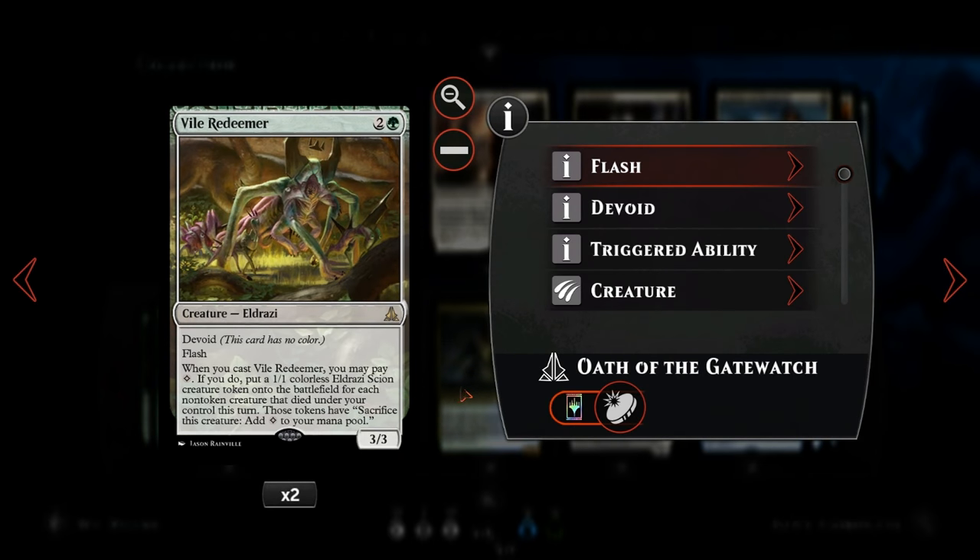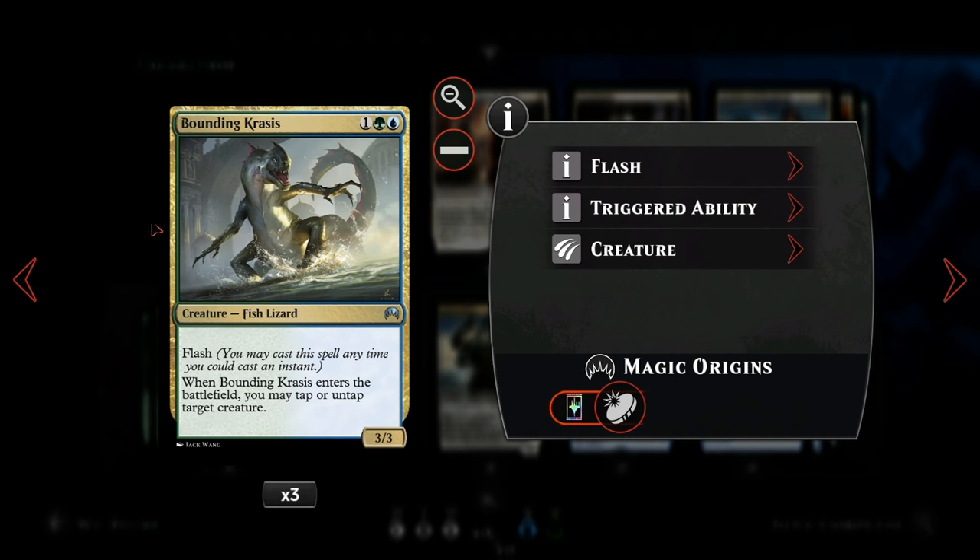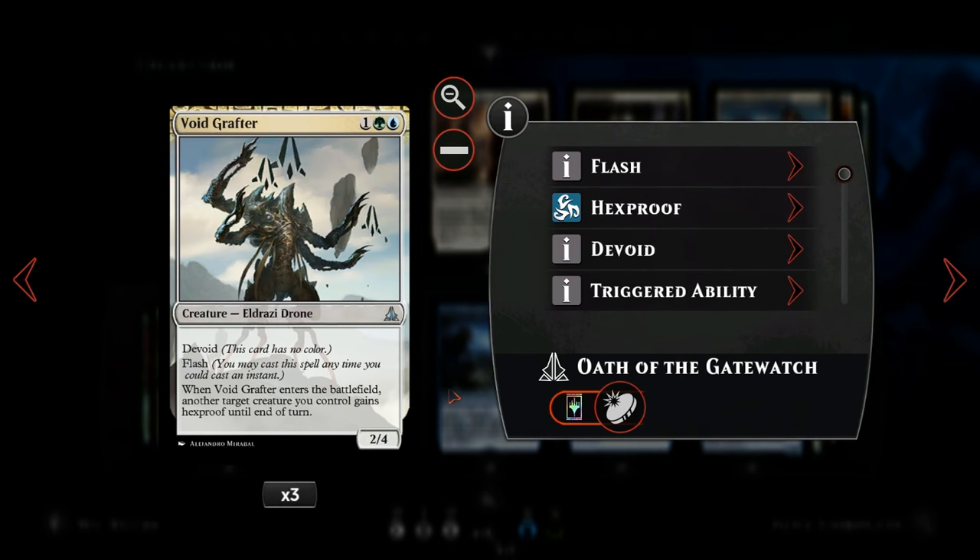Then we have Vile Redeemer, basically just a 3-mana 3/3 with flash since we don't have colorless mana for the ability, so it's not a big loss. By far the best flash creature at 3 mana is Bounding Krasis, a 3/3 that when it comes into play lets us tap or untap target creature, so pretty versatile. We also have Void Grafter, a 3-mana 2/4 with flash — when it comes into play, target creature we control gains hexproof until end of turn, so it can help protect our creatures from spot removal.